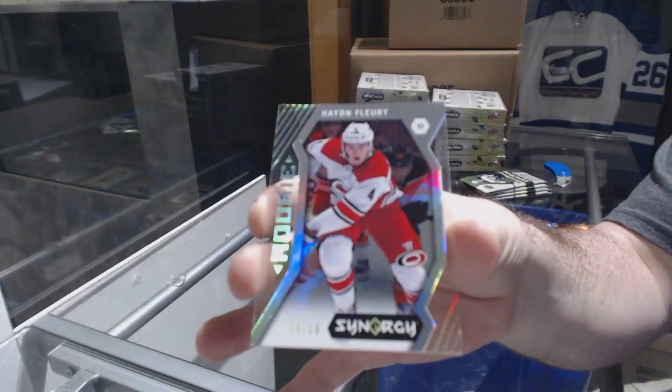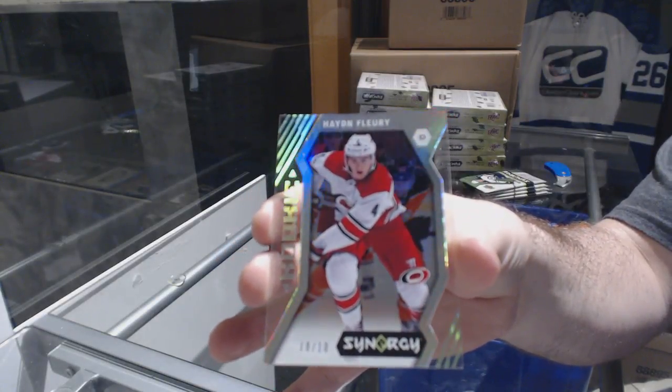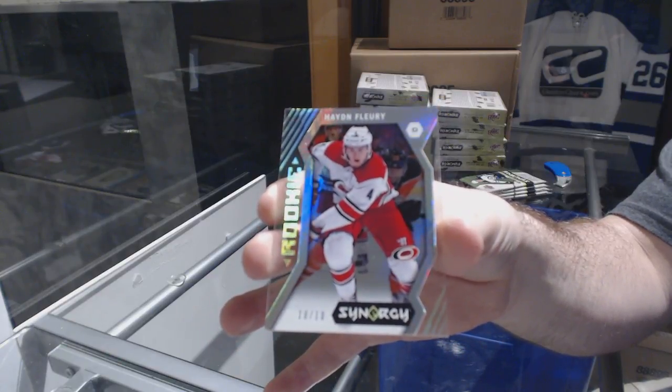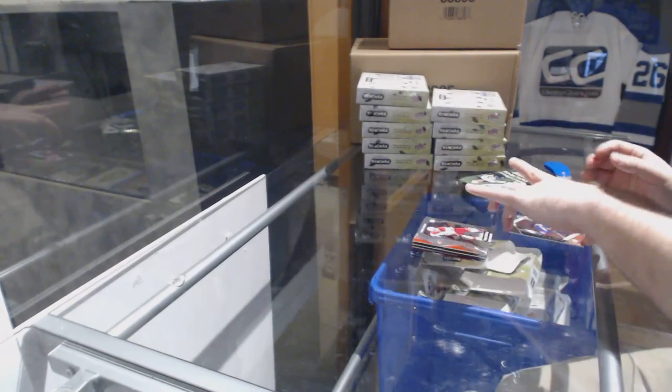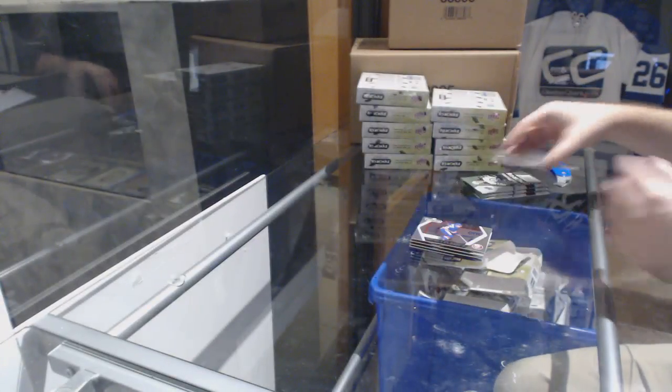We've got a very nice starting rookie, numbered 18 of 18, for the Carolina Hurricanes — Hayden Fleury. If you want any of these cards graded, let me know. This is a perfect example of one, by the way. Hayden Fleury out of 18 — phenomenal start. LaFontaine for the Islanders, impact players.